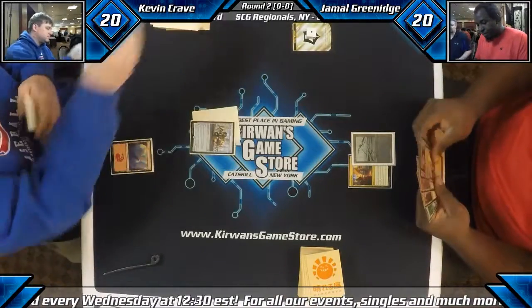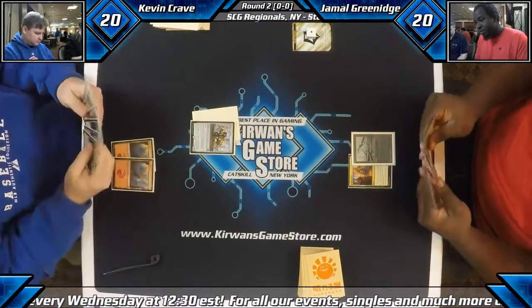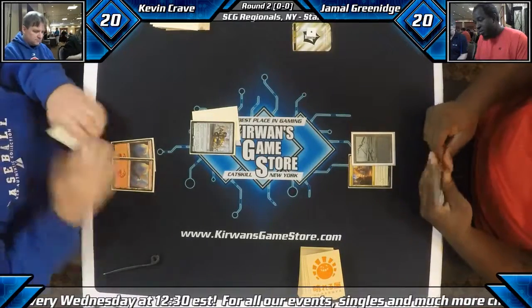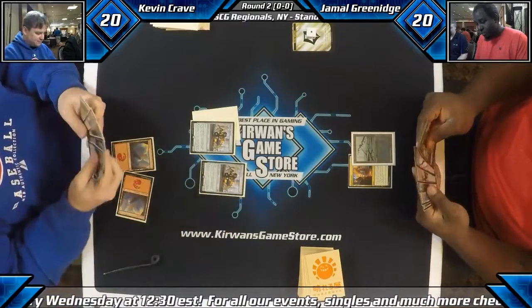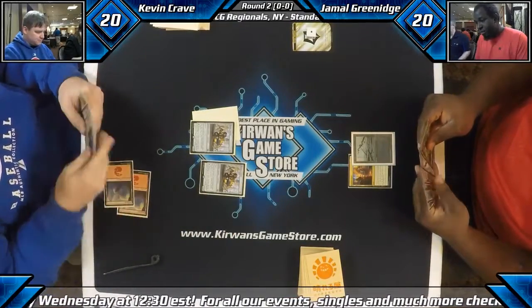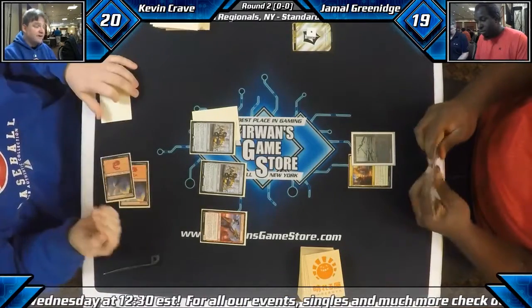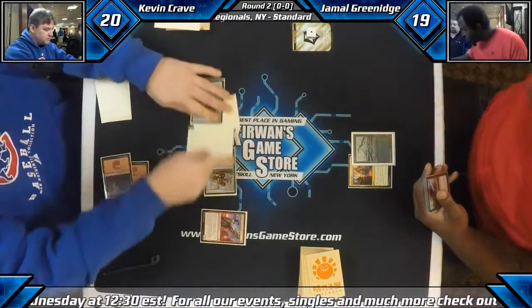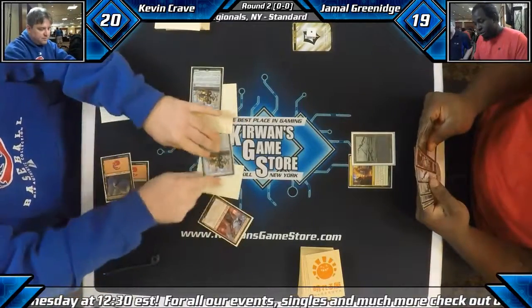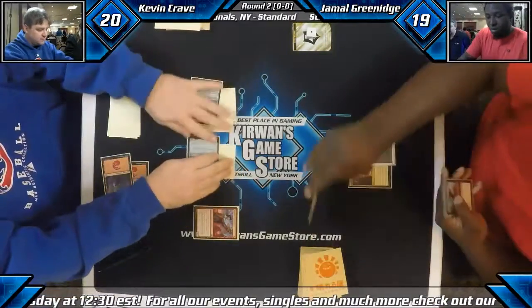Slow start from Jamal. He does have a Grasp — I don't think he'll fire that off here. We're gonna see what the turn gives us. A one power creature is not much. Two one-power creatures is a decent amount if we can follow up a third. Two powers, Apprentice. Apprentice is probably going down, but I don't know how I feel about the double Courier possibly drawing us fresh hands. It's definitely a scary probability.